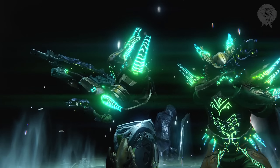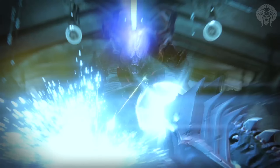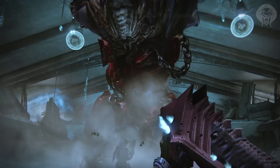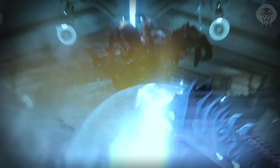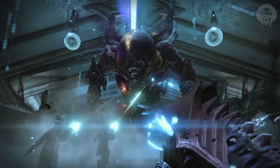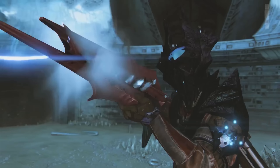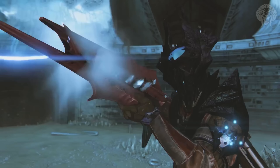Moving on to the next raid - King's Fall - we get a glimpse at some of the ornaments in play. This is the auto rifle the Anguish of Dristan, which has a slight design change: it's red with blue lights instead of the normal black or white from hard or normal mode. That's the ornament in play. Then looking at the armor, we can see the warlock with his helmet - again very spiky and animated, strange and abstract, but that is the King's Fall warlock armor.